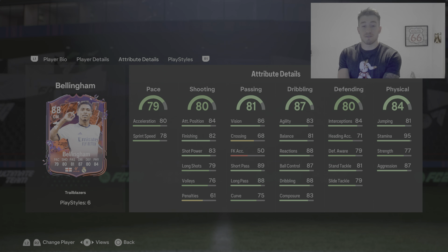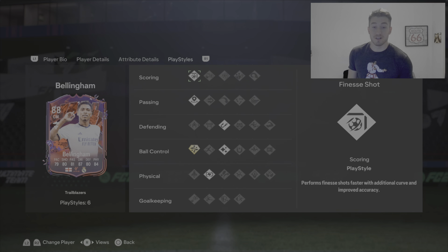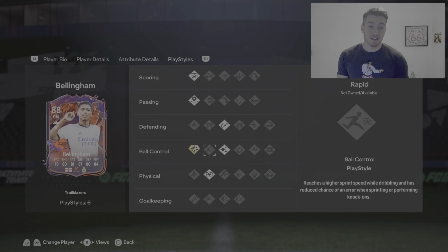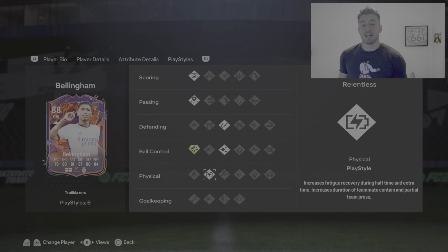80 defending with 79 defensive awareness and 81 standing tackle. 84 physical with 95 stamina — exactly what you want for a player going back and forward to the boxes. He's got six playstyles: finesse shot, incisive pass, intercept, flare, and playstyle plus on technical and relentless.